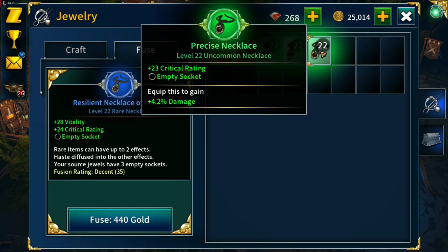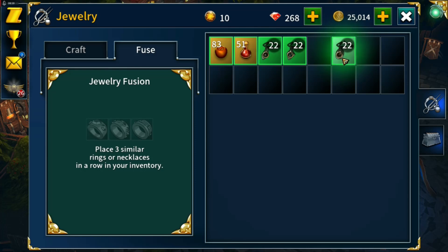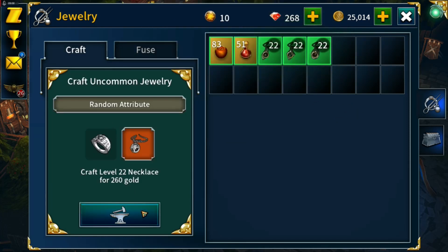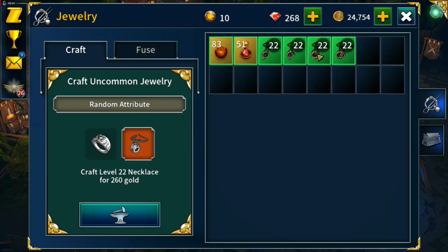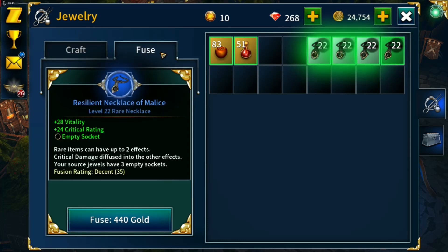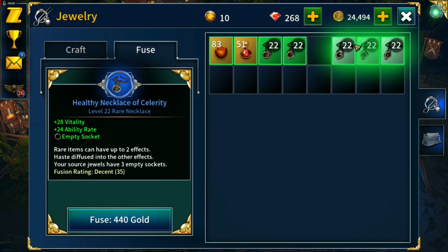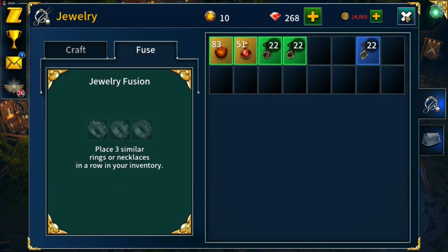We'll make a necklace with whatever stats we get from this. Vitality could actually help. Let me try crafting one with vitality and haste. It desperately wants to not give me what I want — vitality and ability rate. I'll take that though, it's better than what we were being offered.